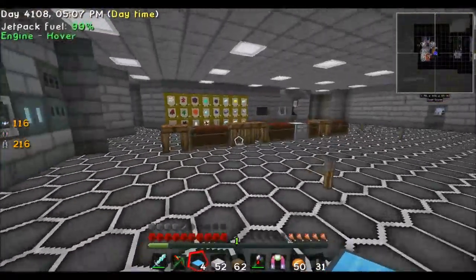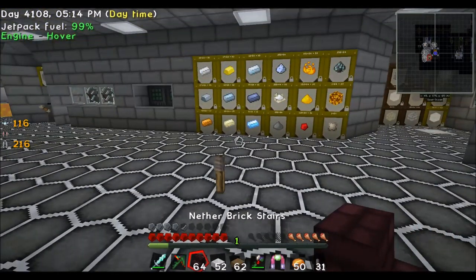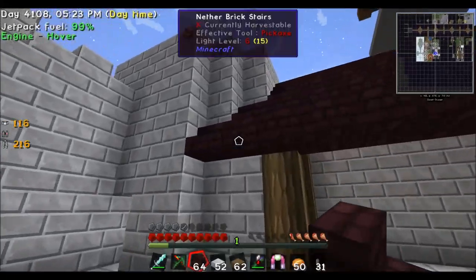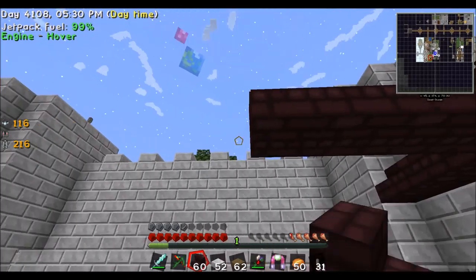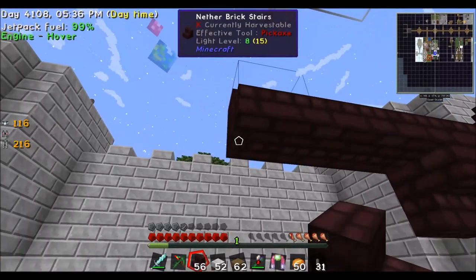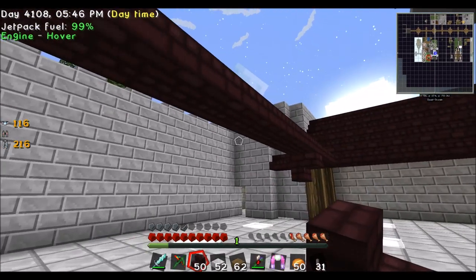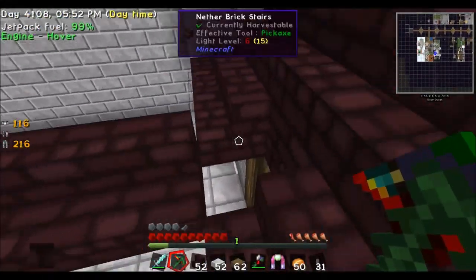I can't place it. Is there a trick? No, I don't know. I've never built one - maybe it's in the wrong direction. I can't do that. I think with a lever... yeah, I can't do that. What was a normal stone?